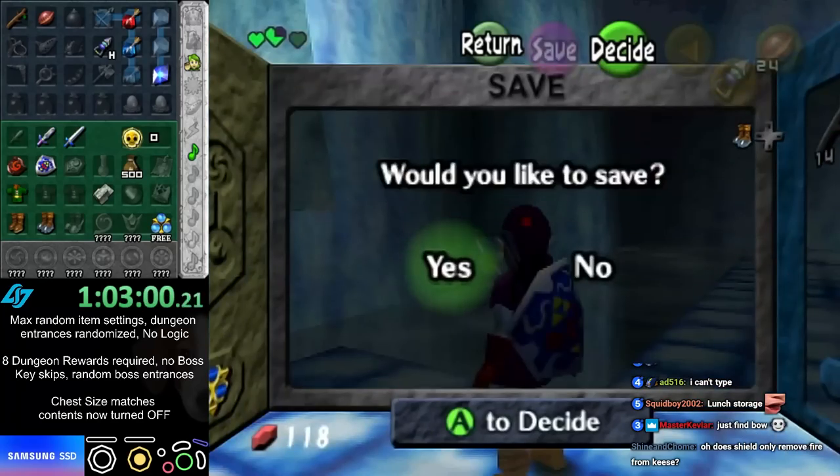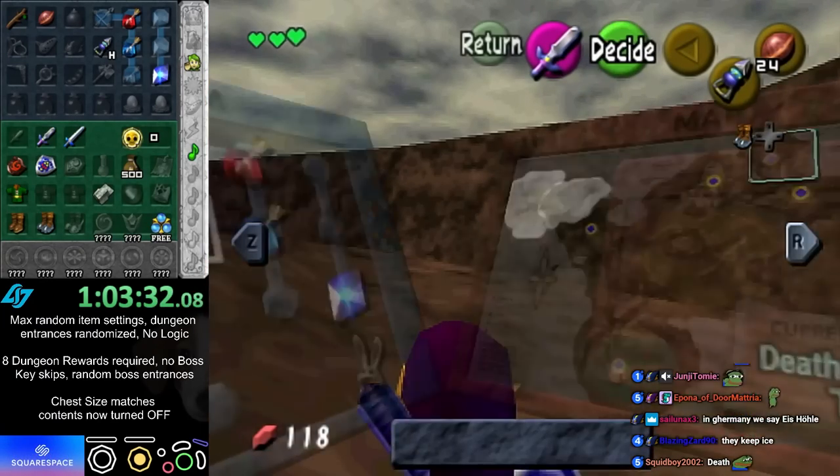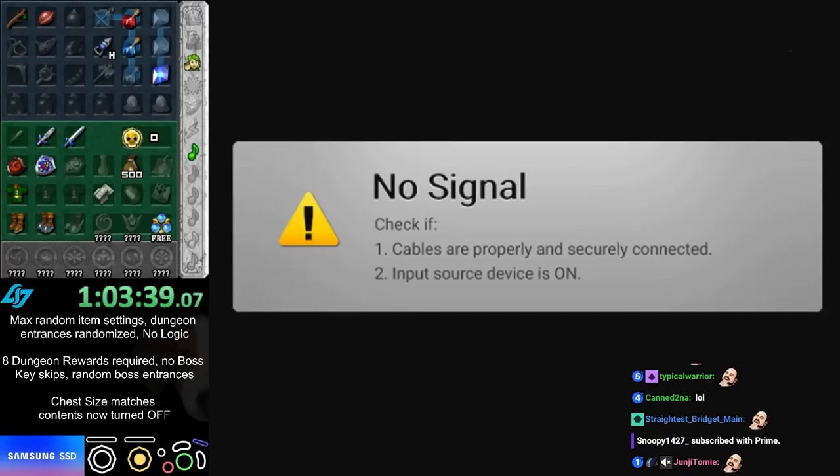Okay, whatever — just leave. You know what, I want to check forest temple. Oh — I accidentally turned off my Wii instead of reset.